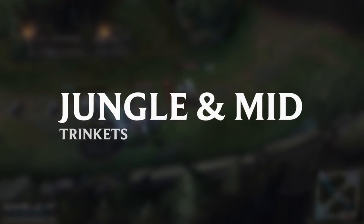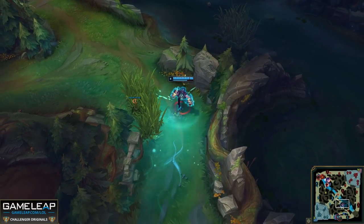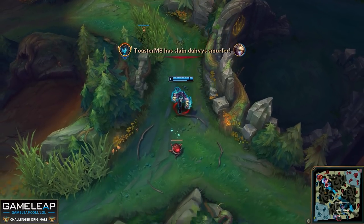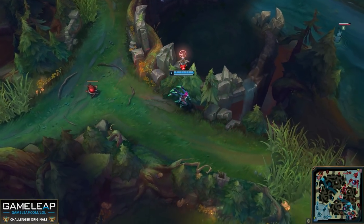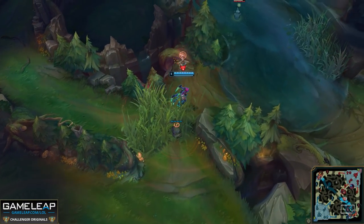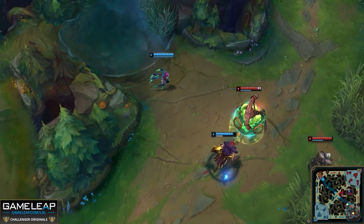Now onto jungle and mid lane. These roles are paired together in the laning phase because they work together a lot with their vision and vision denial. A lot of the time they're going to be placing pinks around each other, sweeping and clearing with each other, and getting deep vision together. Ideally jungle and mid is played as a team.